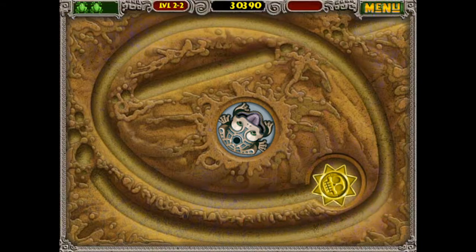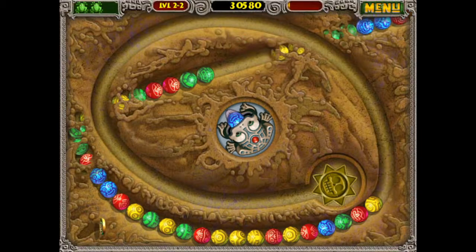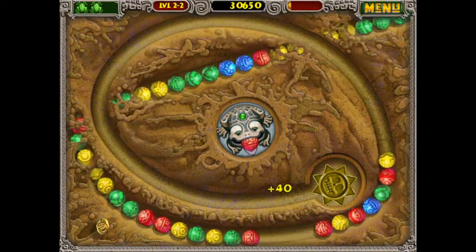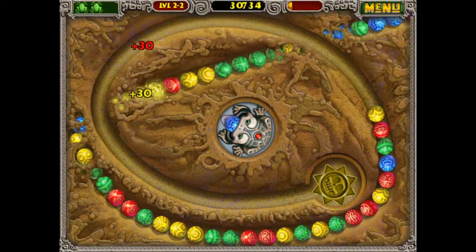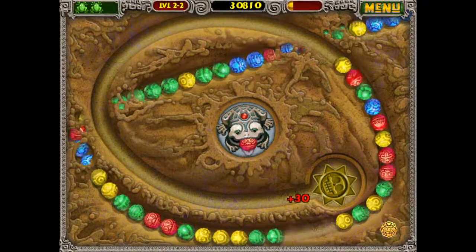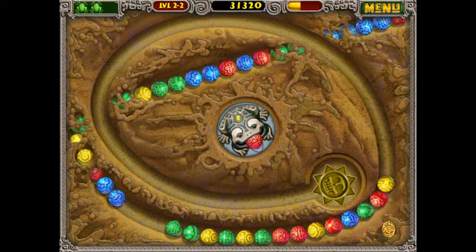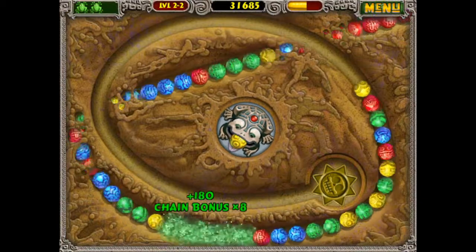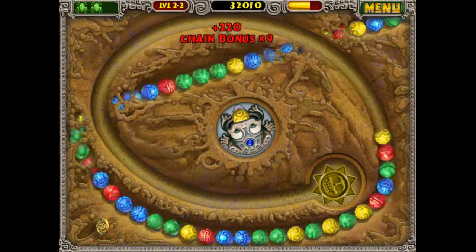So this level is Mudslide, and this is where we get introduced to the concept of tunnels. Sometimes balls can go inside tunnels and you won't be able to hit them at all while they're inside. I'm going to try and get some of the balls before they enter the tunnel. I only have some colors available right now, so I'd really like some greens. I'm just trying to rhyme stuff at this point and it's not even making coherent sense.